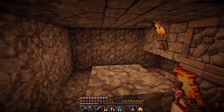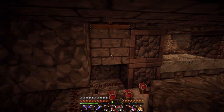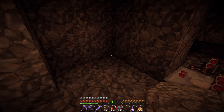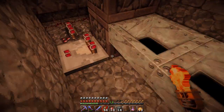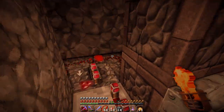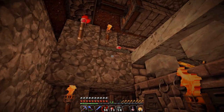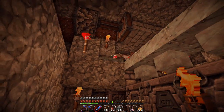Let me cover up the redstone so mobs don't spawn in here. I'll put a torch back here and give it another double check - the iron is in the output chest. Beautiful, works fantastic. This is much easier than I previously expected. I think that's it guys - that's actually it! But we do need a maintenance hatch in case something breaks at some point and we need to come down here to check things out.